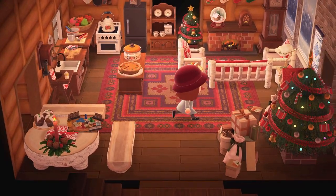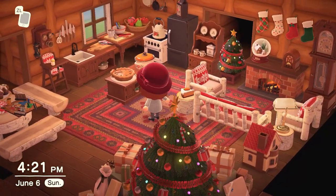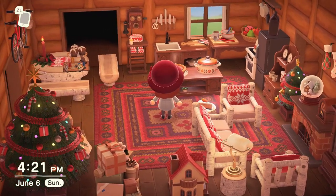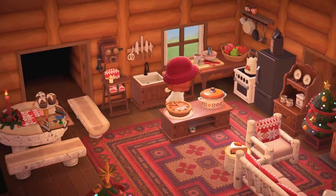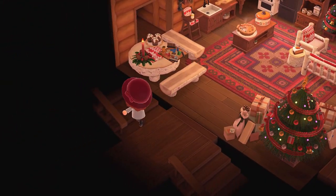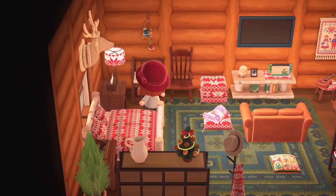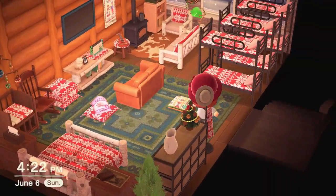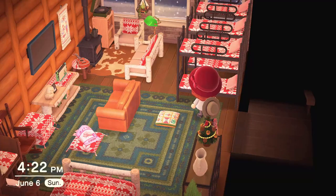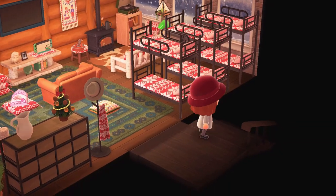My idea for this cabin was to make it the most cabin-y possible and give it a little bit of a Christmas theme, because I'm really excited for Christmas right now — feeling that holiday spirit. Just a cozy cabin that everyone can come hang out in, perfect for the holidays. Heading upstairs are the sleeping quarters and some more hangout areas. Here's mom and dad's room, and then shove them in like sardines on the bunk beds. There's video games and a little chill area by the fire with music and books — the perfect winter getaway.